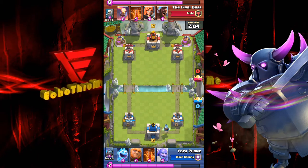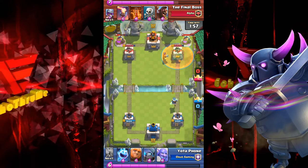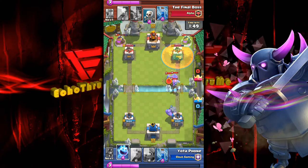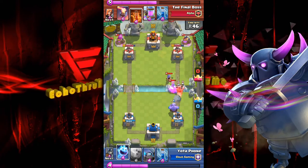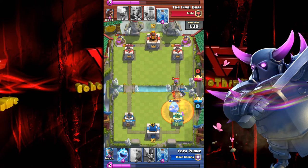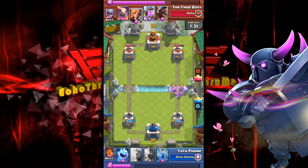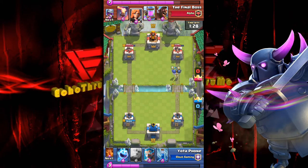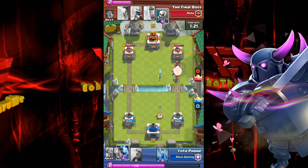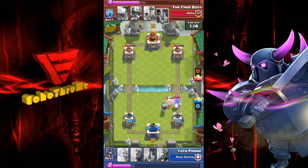Up the right-hand lane goes the ice wizard — now's a good time to play that poison and it happens. The ice wizard tries to stall in the poison but no, good effort though. Bowler's played down the right-hand lane — knocking troops back, gotta love that bowler. Not quite as OP as in Clash of Clans but still a nice card. Guards are pushing up the right-hand lane — they take a lot of hits from the tower with their armor and get a couple of strikes in.